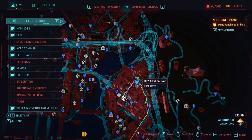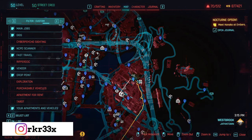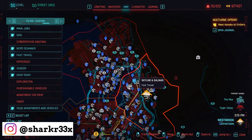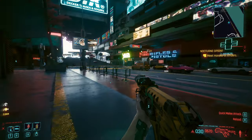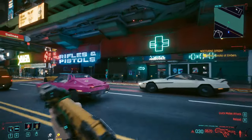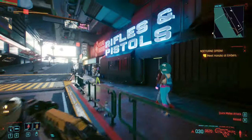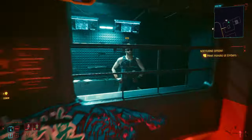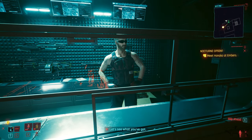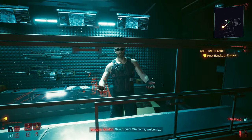First things first, we have to be at the Skyline and Salinas. This is right here on the right part of the map in Japantown, right over here. After we reach that location, just cross the street and go to this shop. I'm going to explain what we have to do in order to get the weapon, because it's not available in the shop every single time.